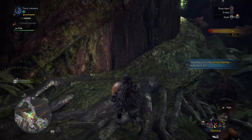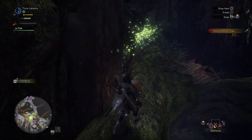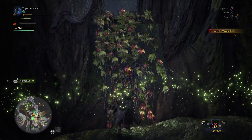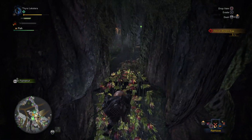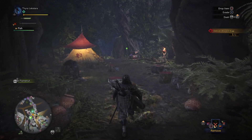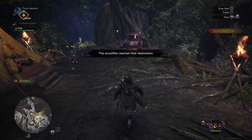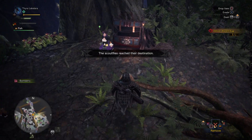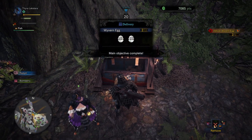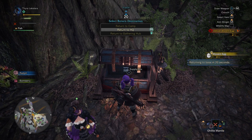You'll see this little set of roots just here — you can actually turn around and come back up them, and then climb the vines just here, and you've made it back to the camp. Swing over to the box, deliver it, and you're good.